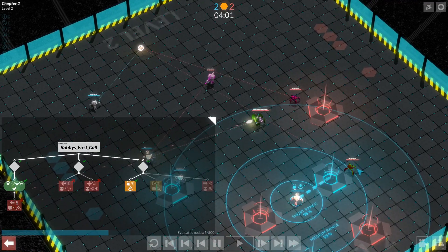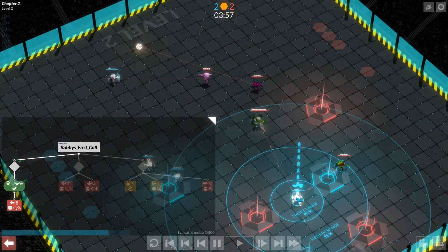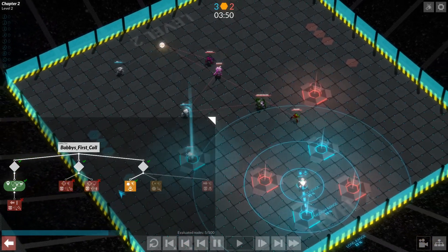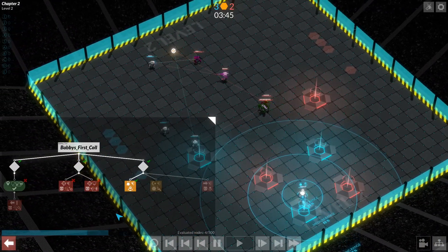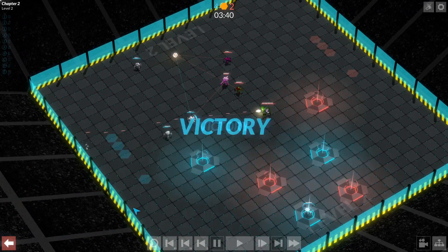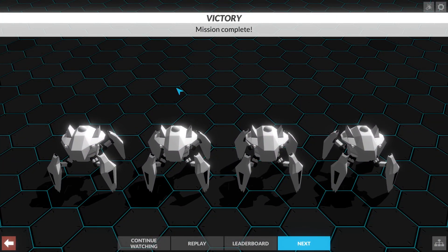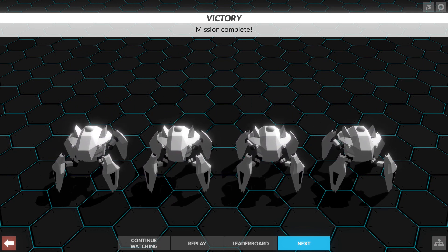Another thing worth noting: this enemy bot is within medium range of our bot, so why isn't our bot attacking? The reason is that the game automatically ignores any nodes that it can't do. In this case, if it's carrying a resource it can't attack, so we're basically skipping our attack section when carrying a resource. It doesn't really matter that our score nodes are after our collect nodes because the attack nodes just get skipped anyway.